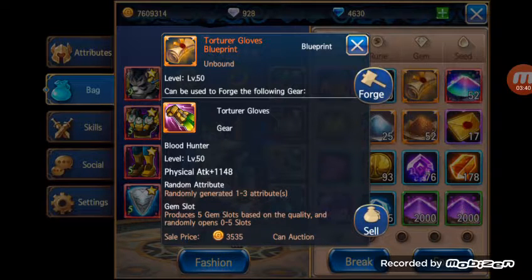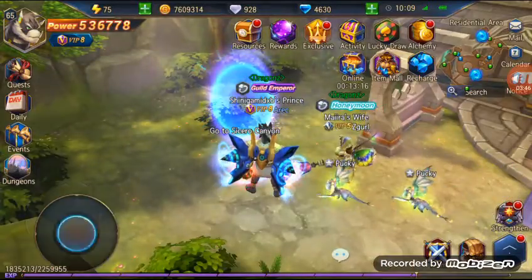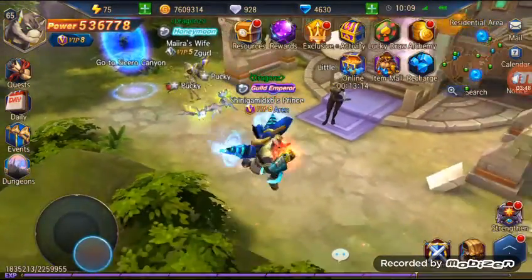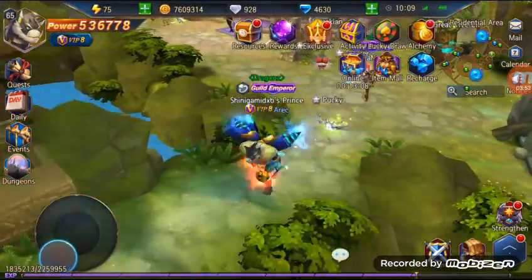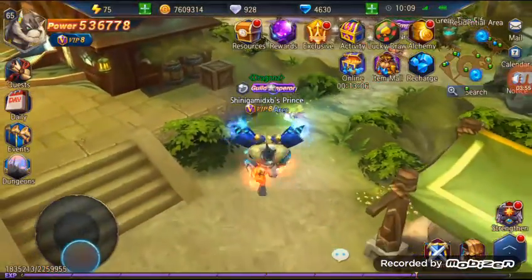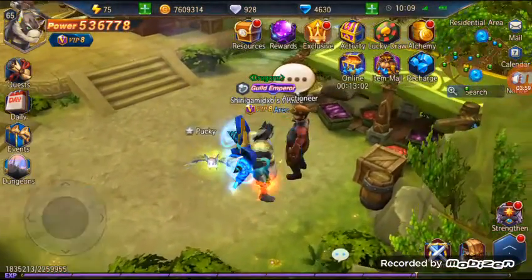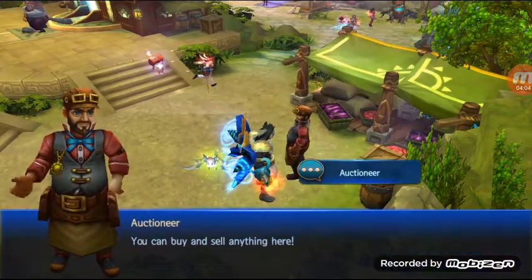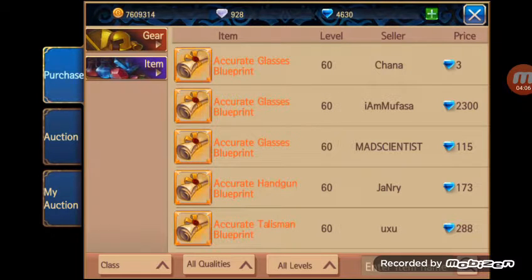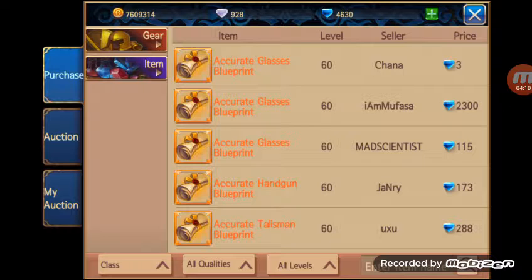Since we have a level 50 blueprint in my hands right now, let's go to the auctioneer and talk about selling materials and blueprints really quickly. Maybe this video will be more about the auctioneer than it was really about doing golems and merit — since the golem fight is pretty simple, you just need to watch out for those attacks. We're gonna go in here — wow, somebody is selling something for 2300.